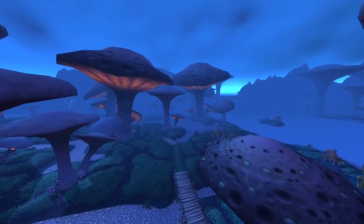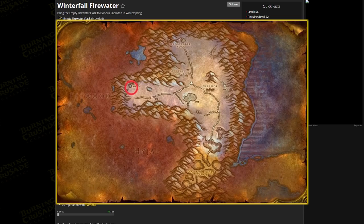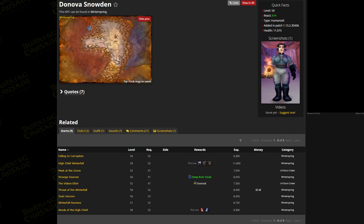So without further ado, let's get to it. Just to note: if you've completed some of these quests, just pick up at the appropriate step to continue on towards your easy trinket reward. First, head to Winterspring and kill the felborgs at the Timbermoor Post until an empty fire water flask drops.